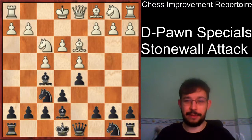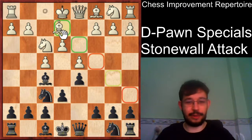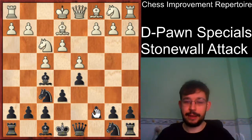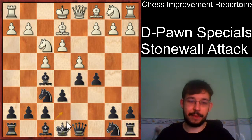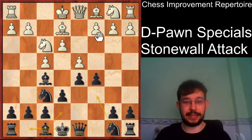Of course there are other moves they can try, but in principle this is just going to be very fine for black. If they put the bishop on e2 and try this way, then I think we should just play actively with c5. Of course these moves can kind of be interchanged, so the move order is not that sensitive here.